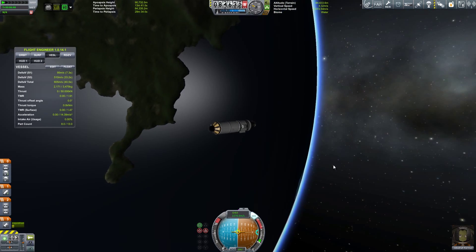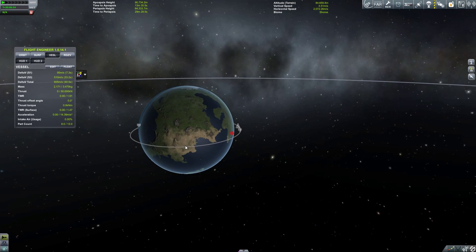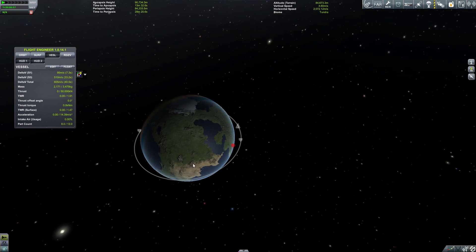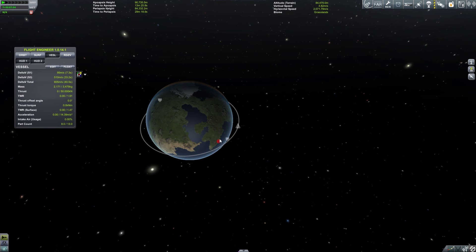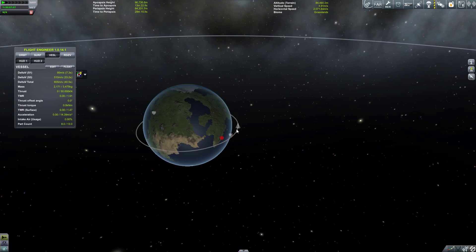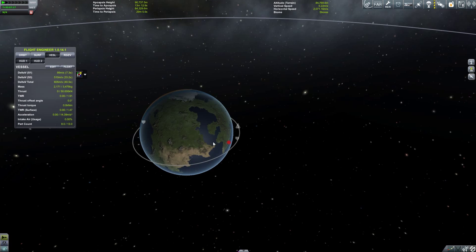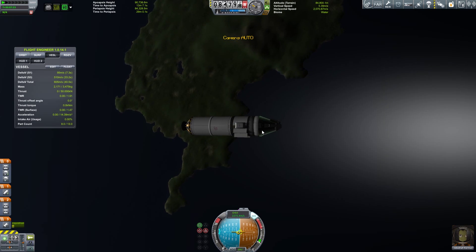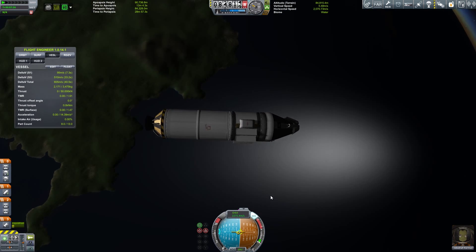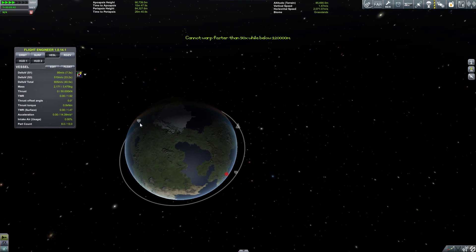We can't do an EVA report at all, so we need to test the separatrons. What I want to do is try to land in an area I haven't been to, probably around here. So if we wait to burn right around this point in the dark, we'll be able to bring down our periapsis. Then I'll do my separatron burn at the same time, so the science will land more or less close to Kerbal Space Center, but the capsule should land way out in this different biome.